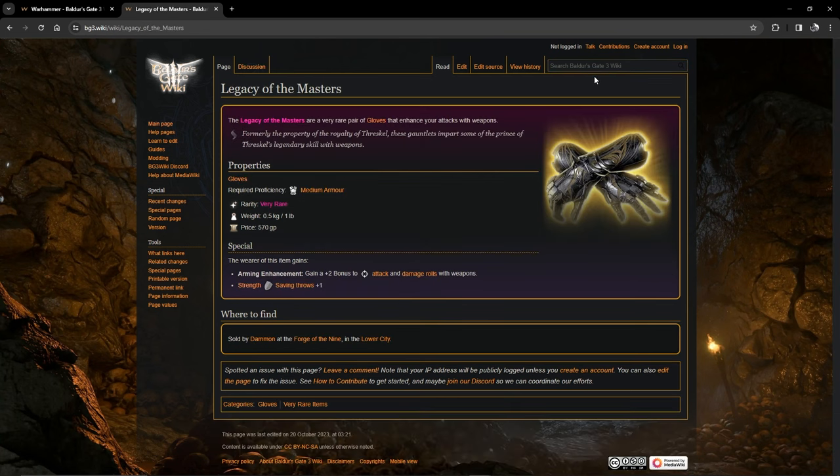My third weapon recommendation for the paladin is the Corpse Grinder. In my first playthrough I used this until the end of the game. It's a plus two enchantment weapon dealing bludgeoning damage, plus an extra 1d4 thunder damage. It also has Grand Slam — a special AoE attack that slams the weapon into the ground dealing an additional four thunder damage and pushing everyone away. You get this from killing Kairos on the beach where the boat from the Shadow-Cursed Lands is docked.